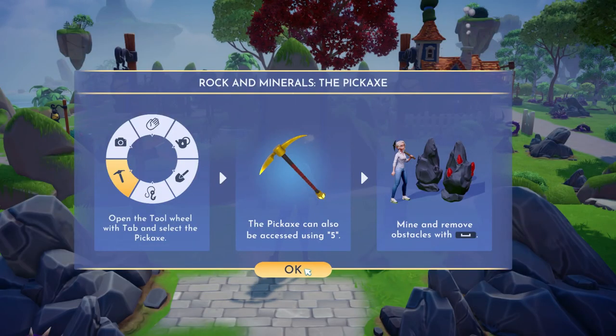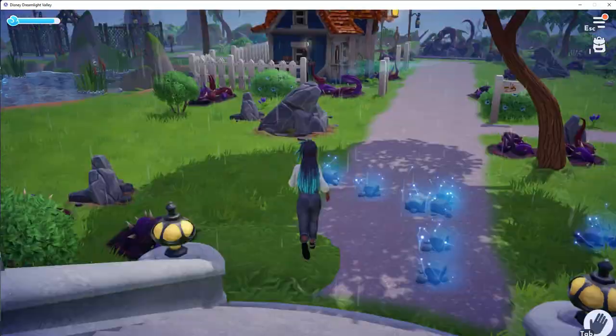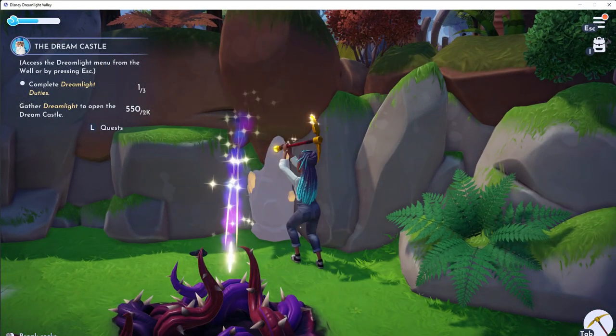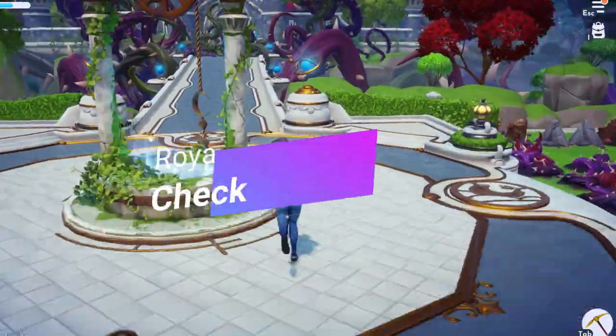Using the pickaxe is really simple as well — just walk up to a mound of stones and use your controller to break it up. You can also use the pickaxe to mine gems from rocks. These types of rocks are usually found on the sides of cliffs and they're black.